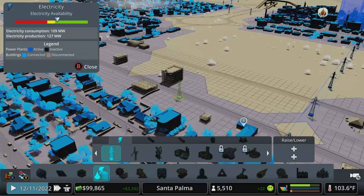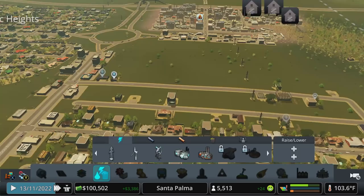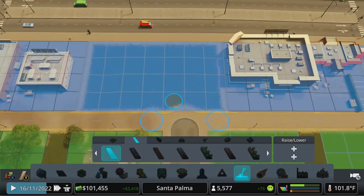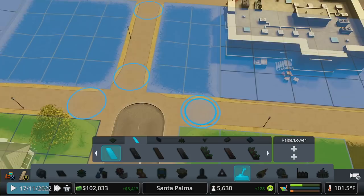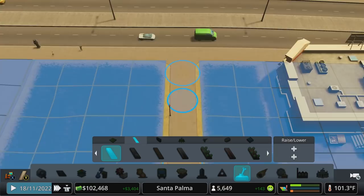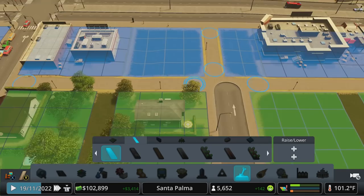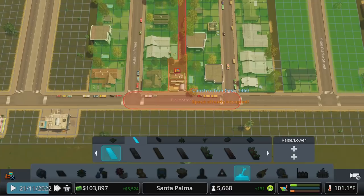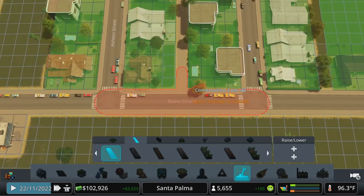Those power bubbles are pretty forgiving at where they'll spread power to, so as everybody moves in we should be good. To get people moving around these neighborhoods a little better we can connect them like this. Be careful that doing so doesn't break one of your sidewalk connections — it might snap the sidewalk to a new road rather than the street you intended, which would leave pedestrians walking way around or not using the paths at all because it's too far. That's a really long block.